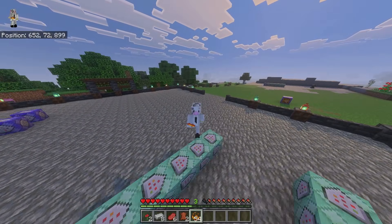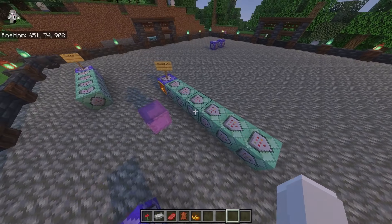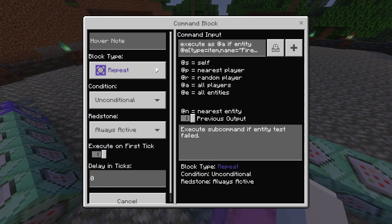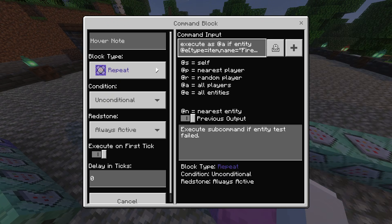Let me show you how to make this. For this one there are seven command blocks. Make sure all the command blocks are facing the same direction. The first command block is a repeat, unconditional, always active. The command is: execute as @a if entity @e[type=item,name="fire nova"] run tag @s add fire_nova. Pretty much if you have the fire nova item, it's going to give you the tag of fire_nova.